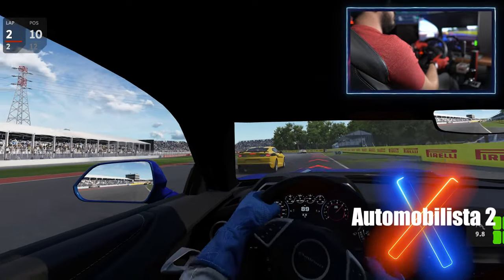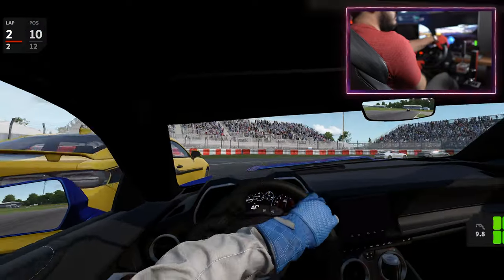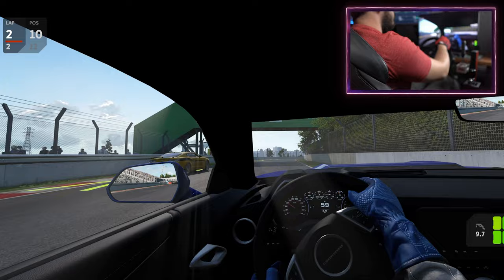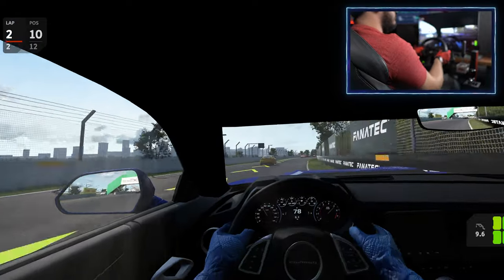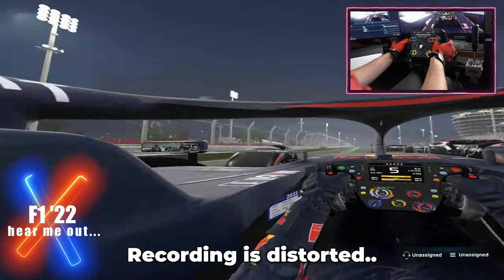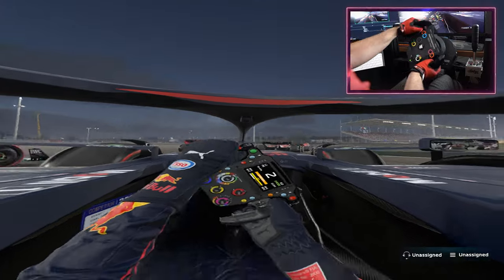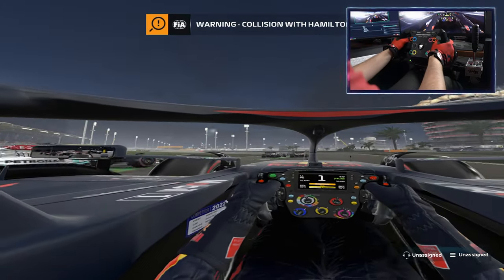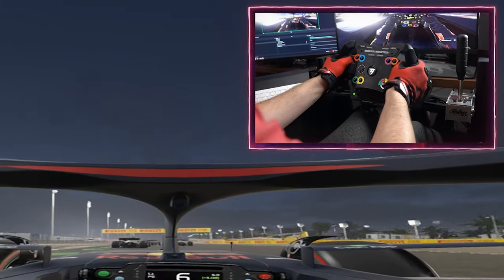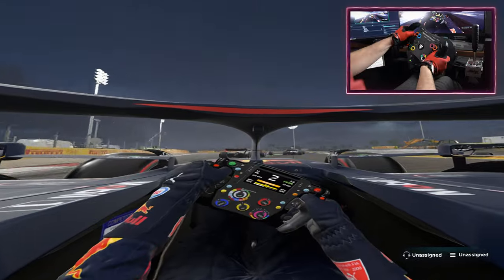Next up is Automobilista 2. This game looks superb and is extremely well polished, and since it's a much newer game it's still constantly being updated with new cars, tracks and general quality-of-life improvements. While you can drive formula-style cars in both Assetto Corsa and AMS 2, I've also been really enjoying F1 22 despite its mixed reviews. The driving is extremely immersive and while the VR implementation could be better, I bought an F1-style wheel rim specifically to use while playing it. The price is a bit high at $60 but if you're into Formula 1 it might be worth it.